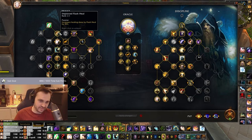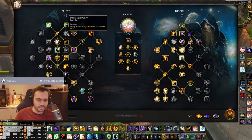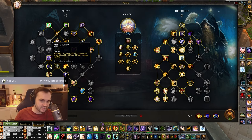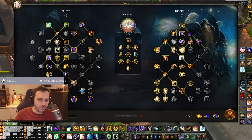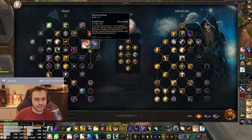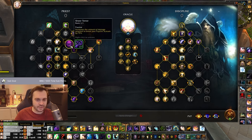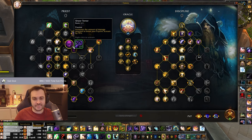Going down, we get Improved Flash Heal - obviously with the Flash Heal procs we'll be getting, this is very valuable. Improved Purify you can take against Shadow Priests, and you can drop something like the Leap cooldown, Mental Agility, or Mind Control if you're not using it that much. Double Death - these are all kind of flex spots. I wouldn't drop Sheer Terror, especially in solo queue and shuffle, because there's a lot of random damage flying around and fears are more likely to break without it.